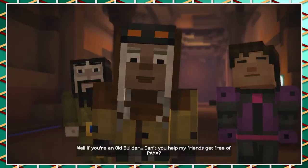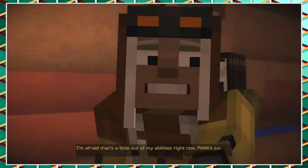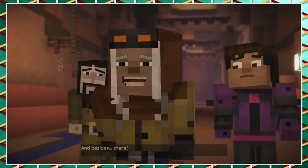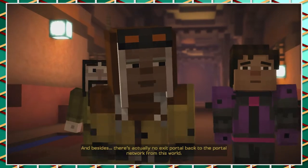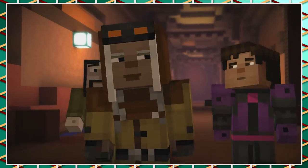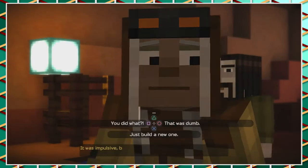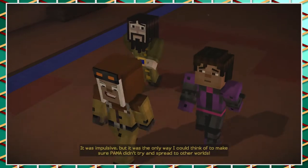Well, if you're an old builder, can't you help my friends get free of Palmer? I'm afraid that's a little out of my abilities right now — Palmer's just too powerful. All we need is water, a lot of it. Actually, no exit portal back to the portal network from this world. What? Why not? I destroyed it so that Palmer couldn't get free. It was impulsive, but it was the only way I could think of to make sure Palmer didn't try and spread to other worlds.